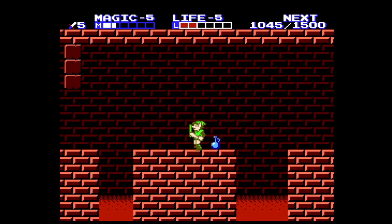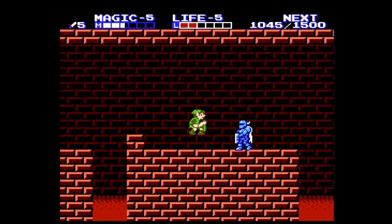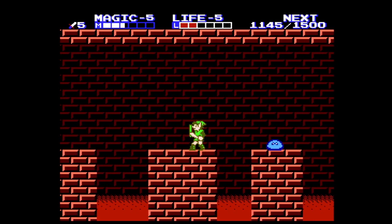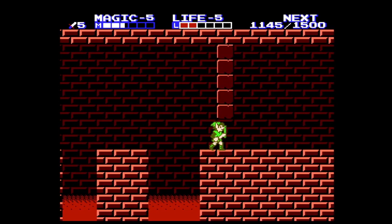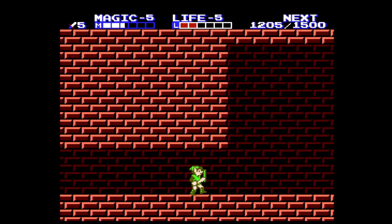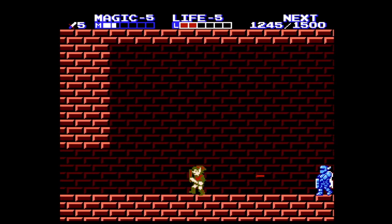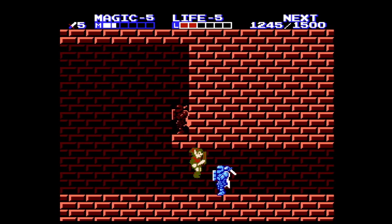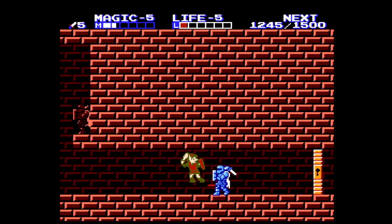There's also going to be a brutal — and I mean a very brutal — new enemy in this next dungeon. One of these next rooms is going to contain a very brutal new enemy. I think it's a great contender for one of the worst enemies in the whole game. Here's the red iron knuckle — they take three hits now. These are the blue iron knuckles; they're a great contender for one of the worst enemies in the game.